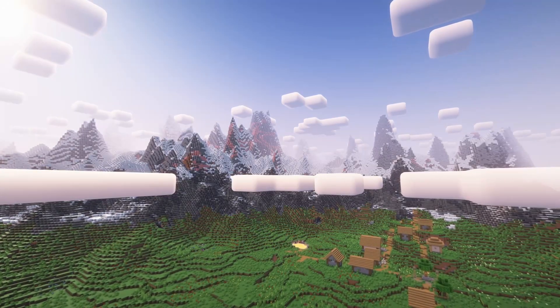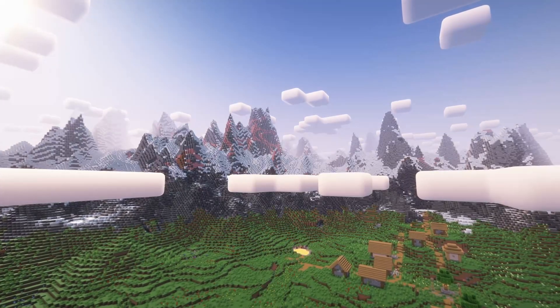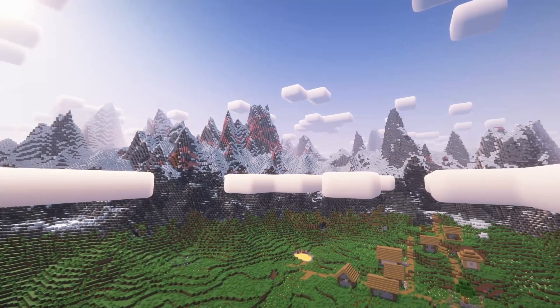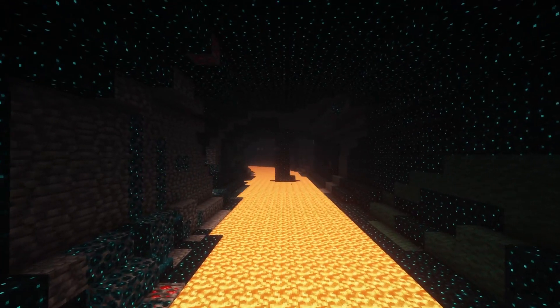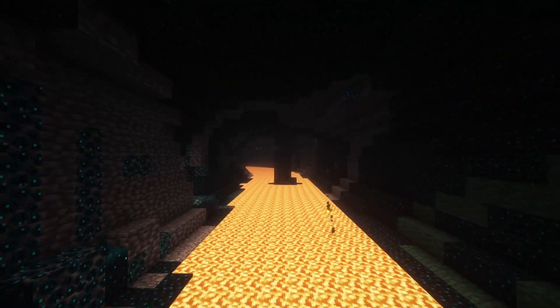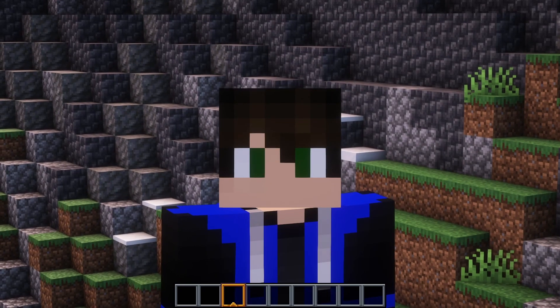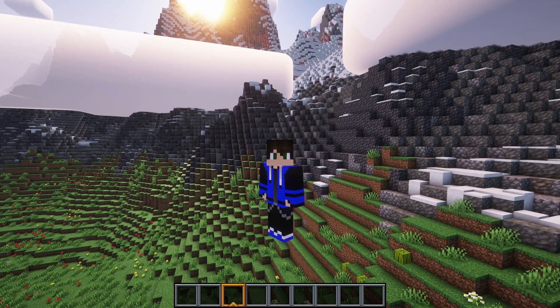The last two mods we're going to look at are Terralith and Tectonic. These both are mods that are going to really change the way your world generates. Terralith adds tons of new biomes that actually use only vanilla blocks, and Tectonic transforms the landscape, adding huge mountain ranges, winding underground rivers, and oceans that will extend pretty deep into the world. These mods are also completely compatible with one another and add some really neat looking terrain when you pair them together.